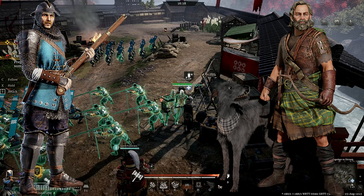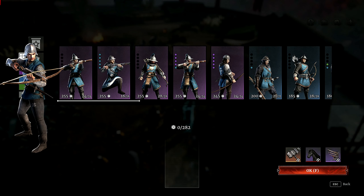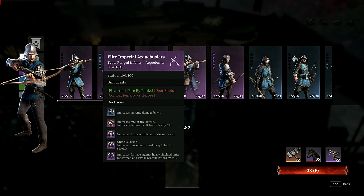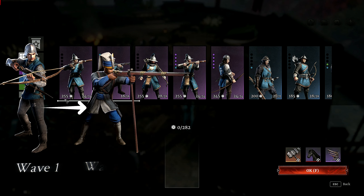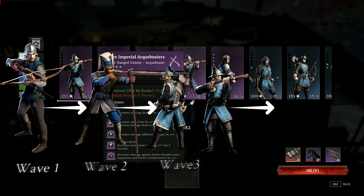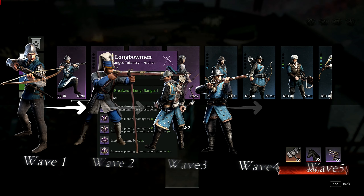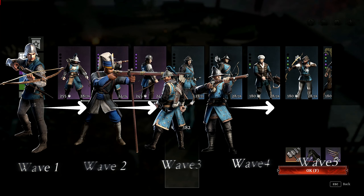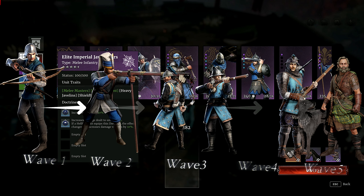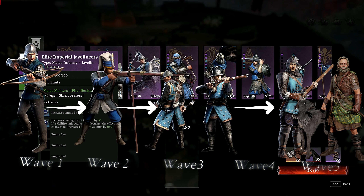My usual build here is: I start wave 1 with crossbows as the ranged person in the team, then progress them into Janissaries at wave 2, then Imperial Musket Sword Archers at wave 3, then I pick the Tersios so I do not waste the Huntsmen dogs at wave 4. Then when wave 5 arrives, I finally get my Huntsmen out.